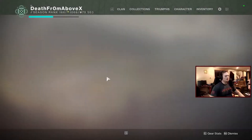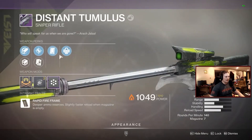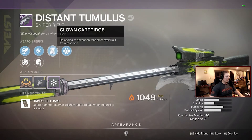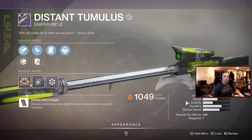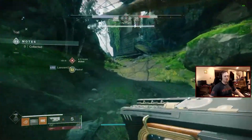I like the Distant Timulus. Let's do a full review: fires fast, I like it. I hope Snapshot is available — god roll guide coming soon maybe. I like Clown Cartridge, it's fun. I wish it was snappier, it's a little slow. Clown Cartridge is fun, fires real fast, I like it. The Distant Timulus was fun but it's time to get real.